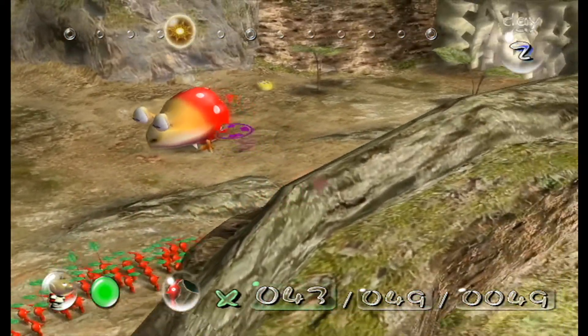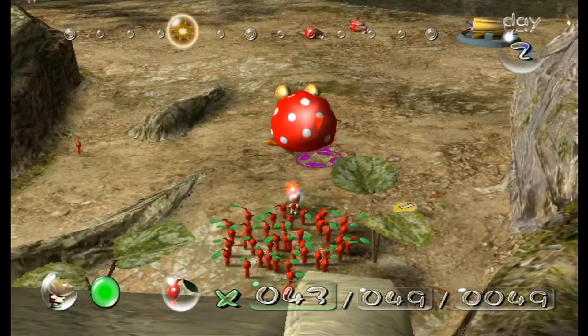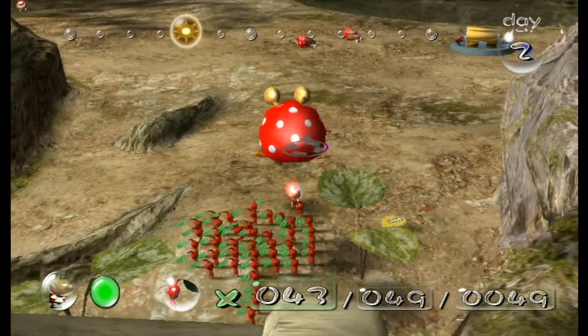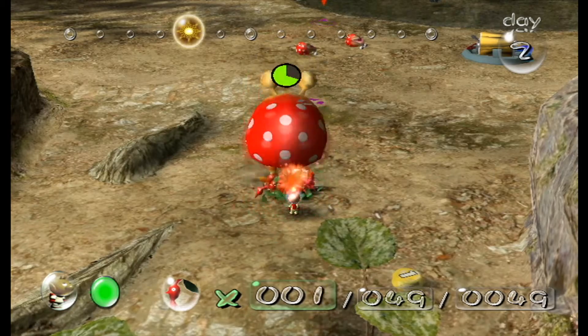We have another new enemy — these are Bulborbs. Now, you might be thinking to yourself: are these the adults besides those Dwarf Bulborbs over there? No — these are a different species. First off, we're going to boom rush him — rush him in his spotty bum.